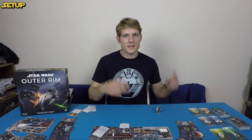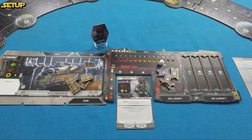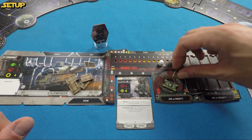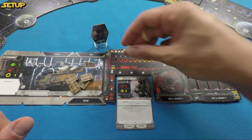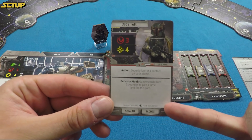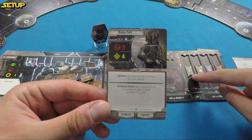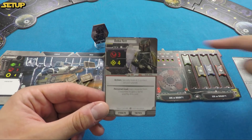I'm going to set up a two-player game, though this would be the same for two to four players — the only difference being the amount of credits. Take your faction markers and put them on your board matching the correct faction lanes. Take the fame marker and put it in the zero space. Then look at your character card — for Boba Fett it says one positive Hutt reputation because he works for the Hutts, so move that marker to the positive space.